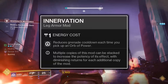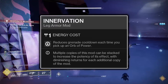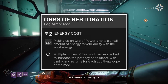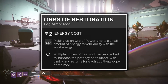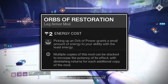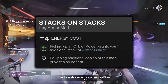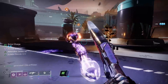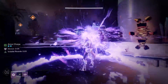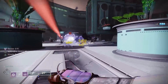As for your legs, firstly the Innervation mod. Innervation will grant you 10% Grenade Energy upon the collection of an Orb of Power, which you'll be doing often anyway to grant yourself Armor Charge for your Grenade Kickstart mods. The Orbs of Restoration mod will grant you 10-15% energy for your least charged ability — this will often be your Healing Rift, helping significantly to increase the uptime of your Void Soul and your grenade and melee energy passive regeneration. The Stacks on Stacks mod will double the amount of Armor Charge you get per Orb picked up from one stack to two stacks, which helps immensely with the Grenade Kickstart mod.